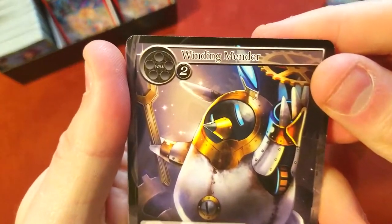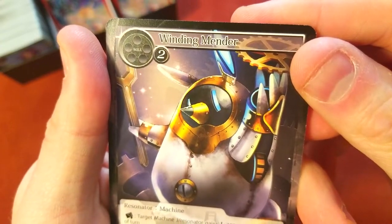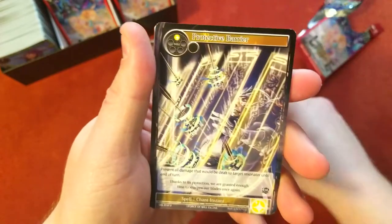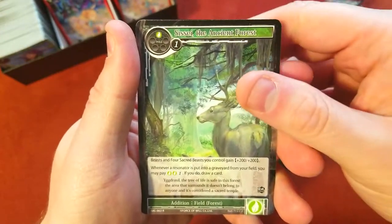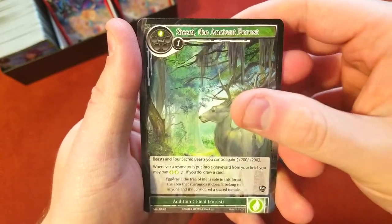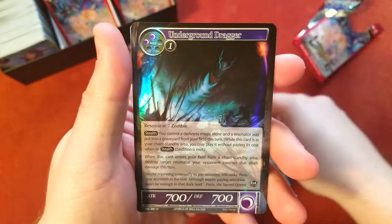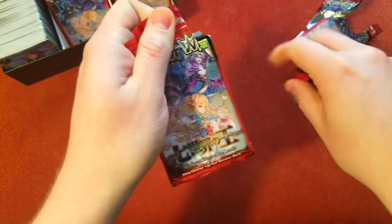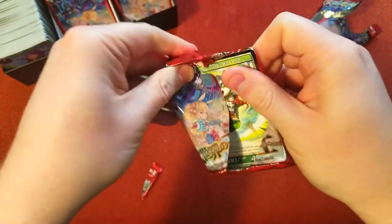All right, what is that — penguin, penguin rabbit? I can't tell what's going on there. A volcano, uncommon, uncommon, there's our rare — The Ancient Forest, magic stone, and then an uncommon foil again. We got this one already. More promos — I want to get a stamped one. There should be stamped cards in this one.